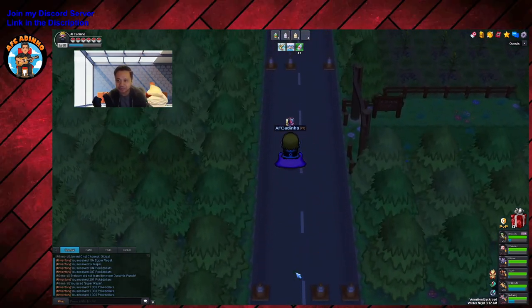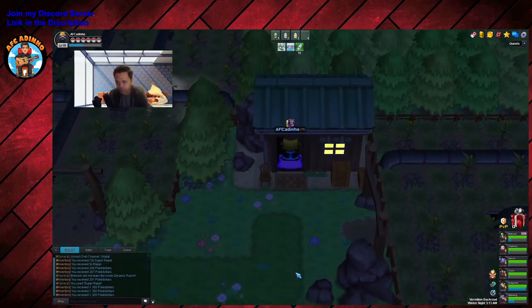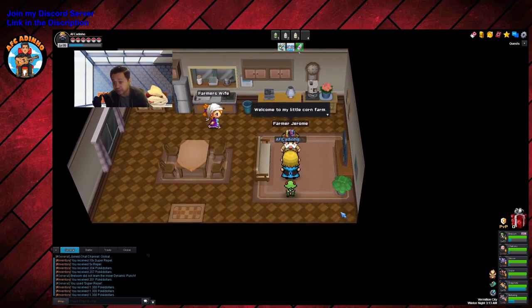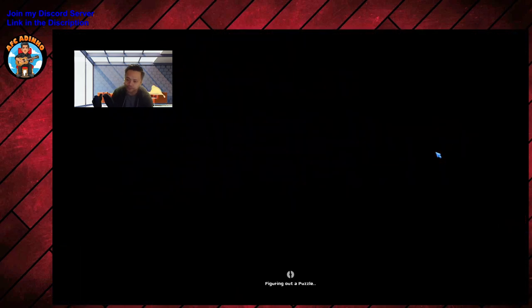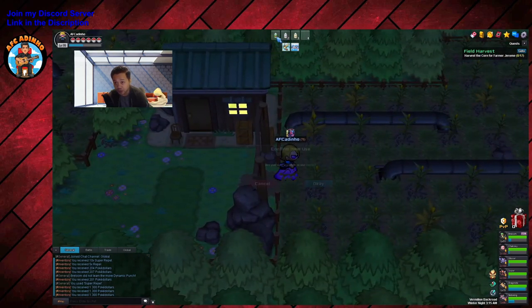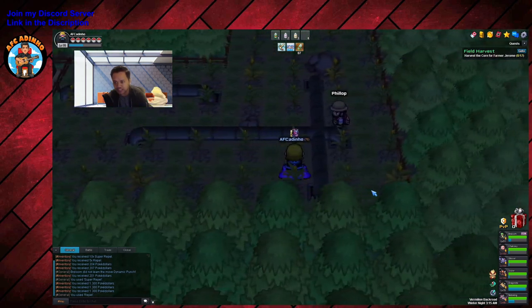It could be faster if I do it alone, but it's more fun doing it together. First we go inside this house and talk with Farmer Jerome, because he has a little quest for you which gives you 70 XP. It's not even difficult to do, and you're going to that place anyway, so you might as well activate this quest and get some free 70 XP.